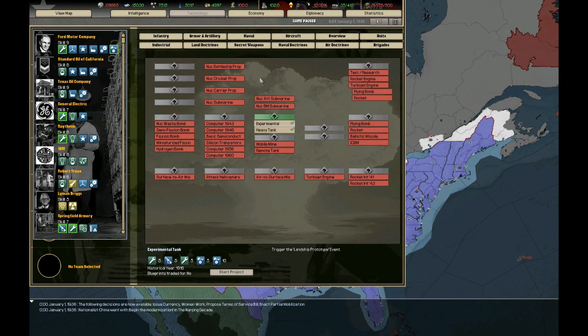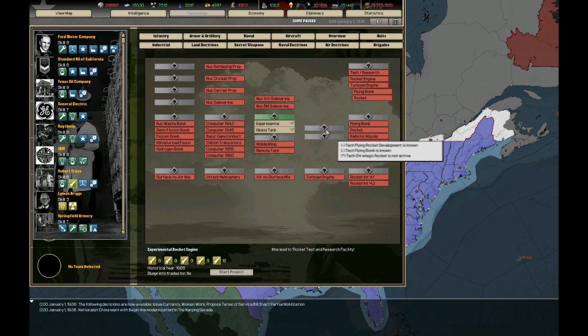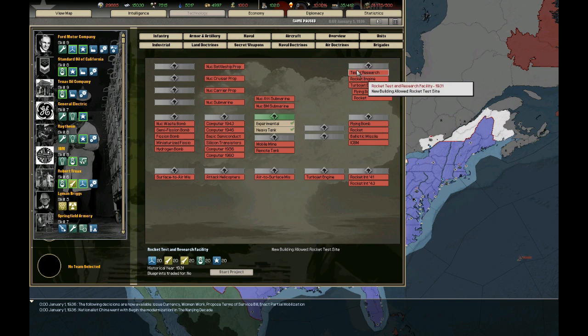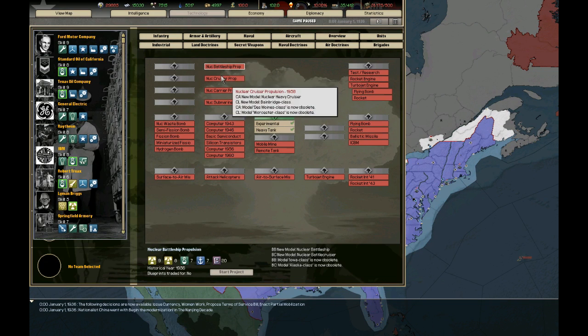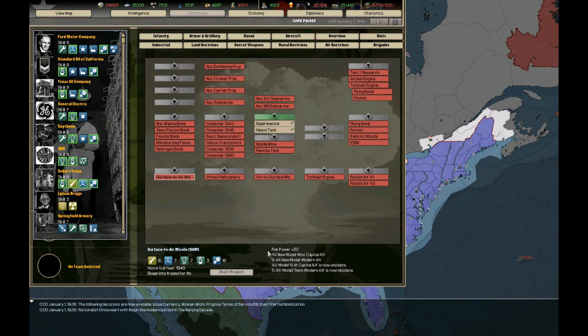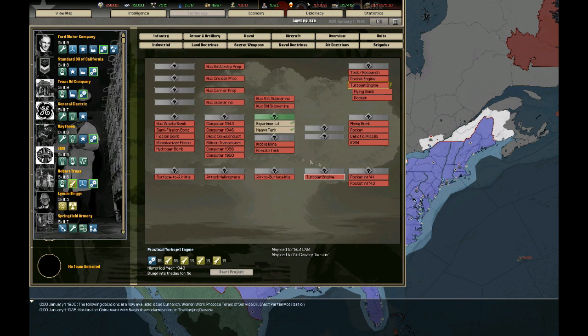Then you have a very interesting thing called the Secret Weapons Track Tech Tree, which works in the following way: you have various different techs like Experimental Rocket Engine in Industrial, which unlock for you the ability to essentially have a chance every day that the game runs to unlock the research of these secret weapons. If you don't unlock it, you cannot research it — it shows as red. So you can't research rocket tests and research facility if you don't get the so-called breakthrough. And then you get access from these techs to various different advanced units such as nuclear carriers, nuclear battleships, nuclear submarines, nuclear bombs, surface-to-air missiles which increase your flak power, air cavalry from attack helicopters, air-to-surface missiles which increase your naval attack for all of your ground attack aircraft, and various different kinds of things.